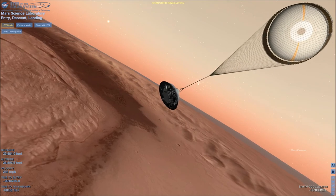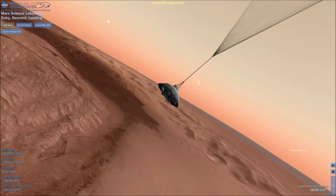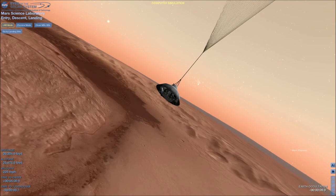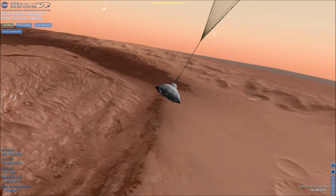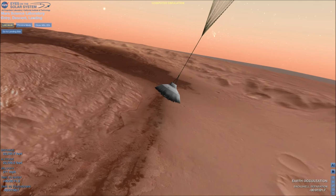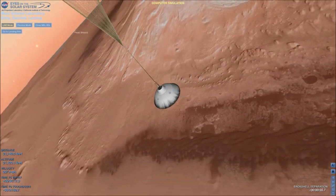Thrusters have been re-enabled. We will control our attitude on chute. We are decelerating. We are at 150 meters per second. Wrist mode nominal. We are at 9 kilometers and descending. Valid range. Net filter converged with a velocity correction of 0.7 meters per second. We have acquired the ground with the radar.